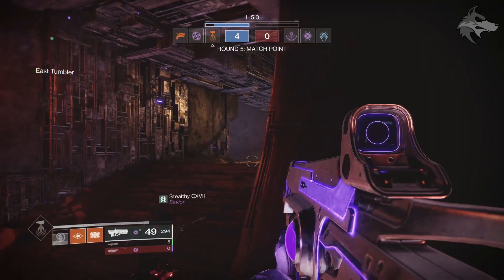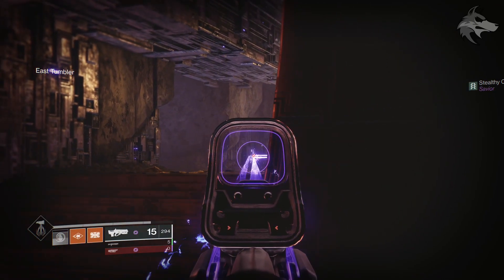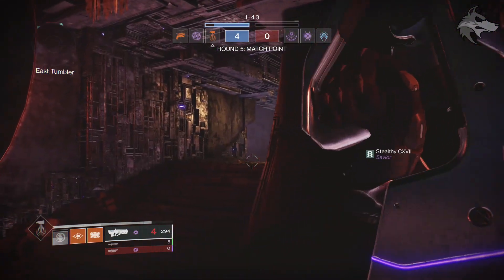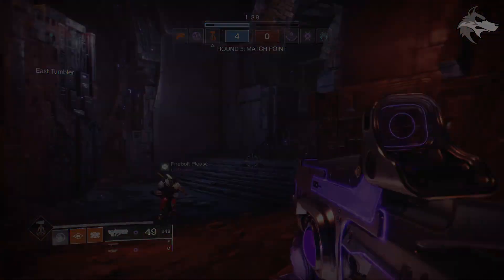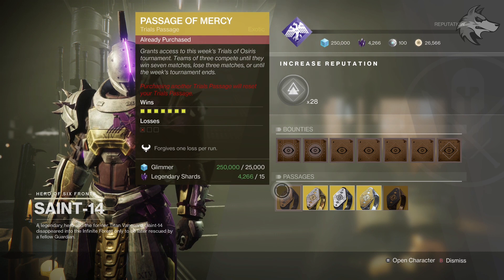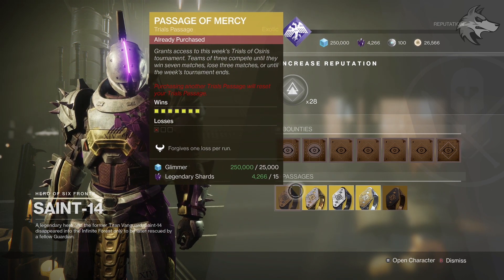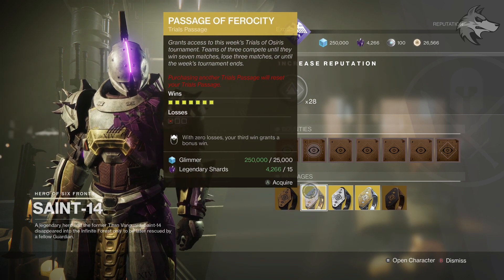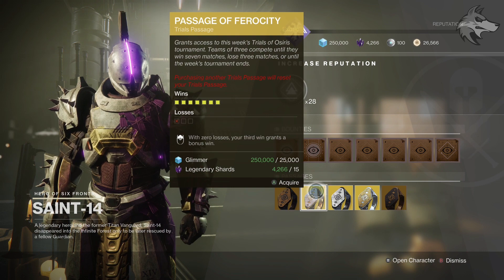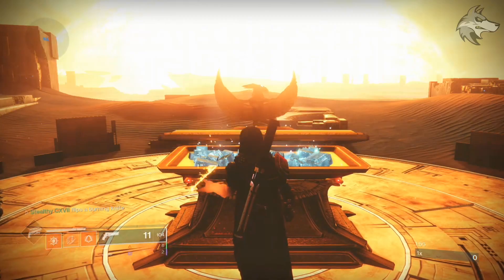The Trials Passages are a pretty important part of the mode. In Trials, the objective is to get as many wins as possible with as few losses as possible. With a Trials Passage, if you get three losses you'll be restricted from Trials and will have to either reset the passage or purchase a new one. The more wins you can get before that happens, the more rewards you'll unlock. Ultimately, if you can get seven wins with no losses, you'll be able to go flawless.